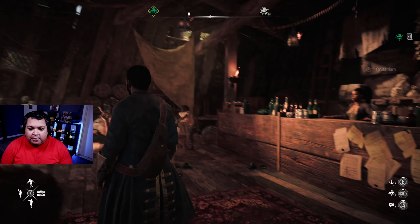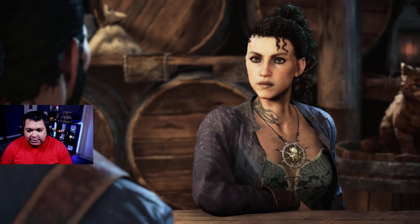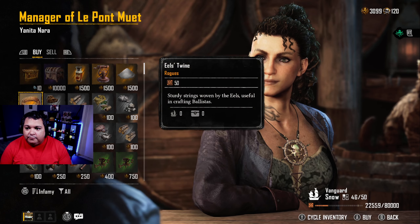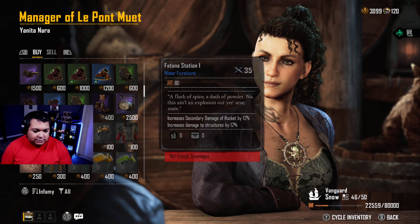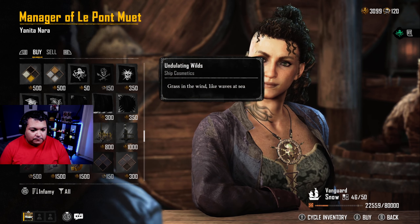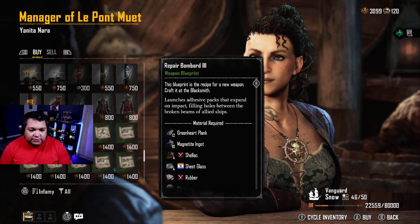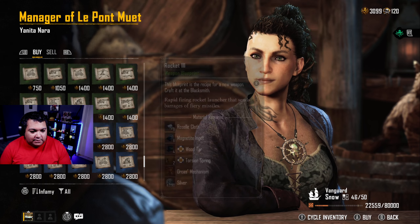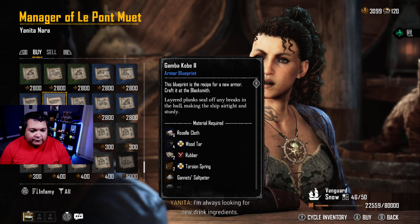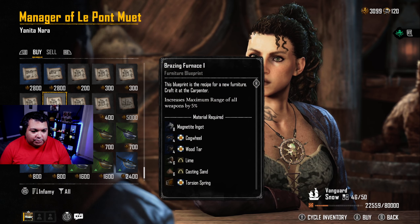Like I said, this is the Helm — we are trying to gather pieces of eight so we can run over here to Yanita, who runs the Helm on this side of the map. We open the black market — they only deal in pieces of eight. Now that we have three thousand we can actually afford some upgrades. You can get a bunch of different cosmetics, and when you scroll to the bottom there are different blueprints for different weapons, and also different armor blueprints for your ship.